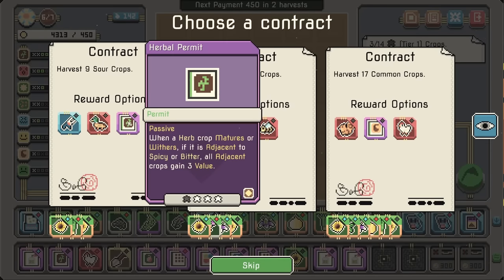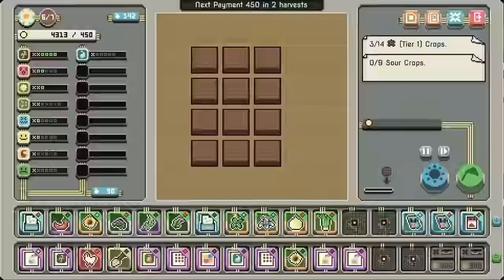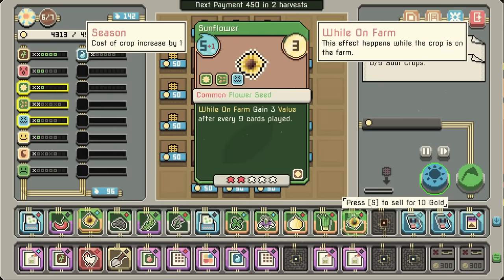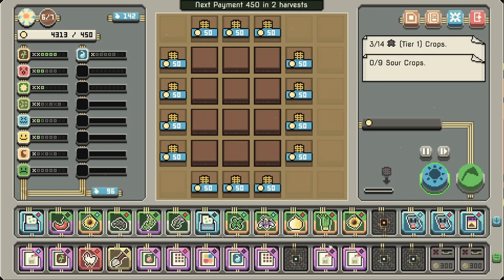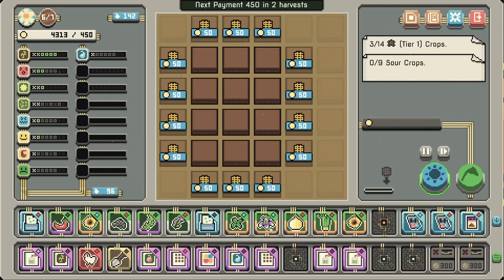Herb crop matures or withers — if it's adjacent to spicy or bitter, all adjacent crops gain value. Probably that. Lily or sunflower — sunflower. Let me double check again: 4, 6, 8, 10, 12, 13. Do we have too many? We do.